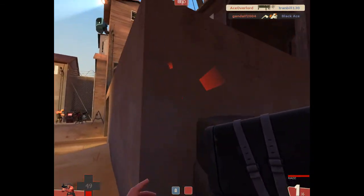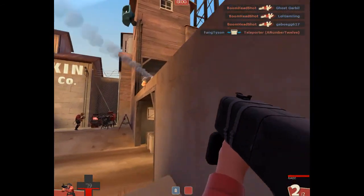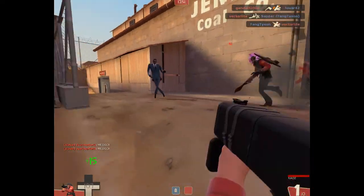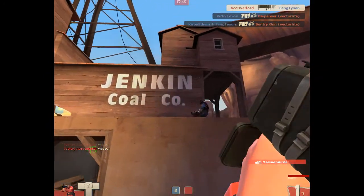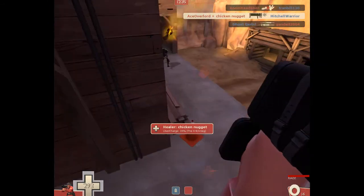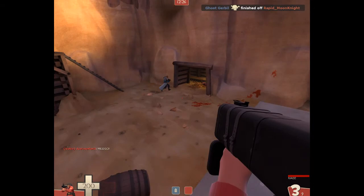Dust Bowl is one of my favorite control point maps and I especially like the second stage of the three. The first stage I find too easy for the attacking side to get both points very quickly, and the third stage feels like a long hallway type layout — it's good for Spy, but whenever I try to play something else I don't really like how it works out. That's just my opinion.